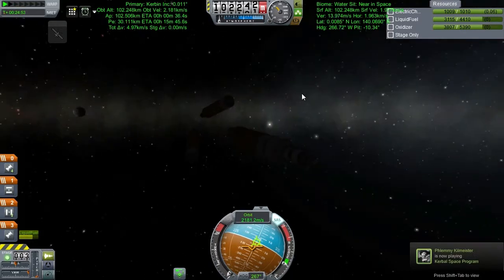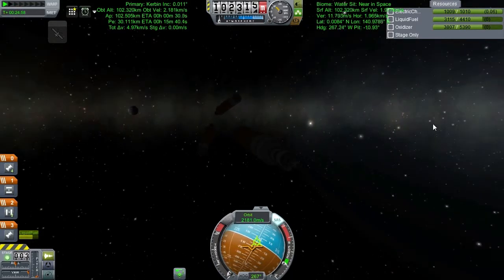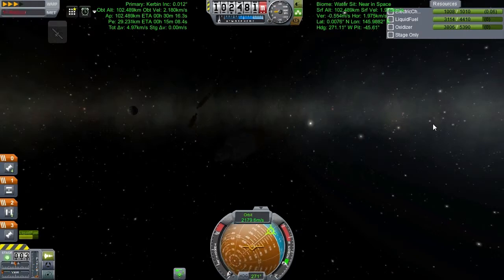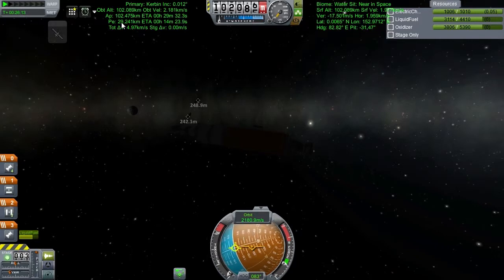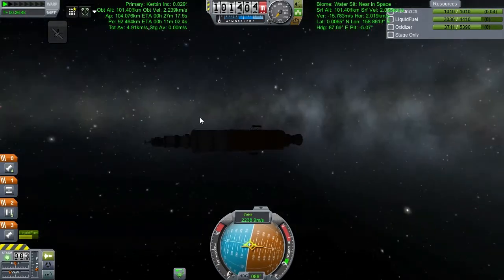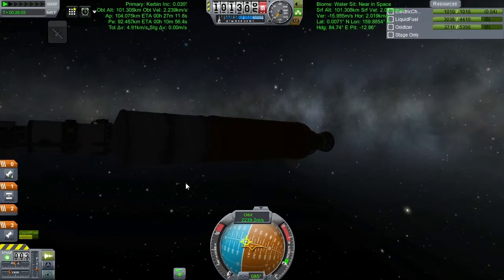Turning this hulking craft isn't easy - the only reaction wheel is the tiny one on the probe at the top. Time for a trick: holding Alt and using the time acceleration buttons enters physical time acceleration - the kind used in atmosphere at 1x, 2x, 3x, 4x - which actually speeds everything up rather than running a mathematical shortcut, meaning the craft can actually rotate.